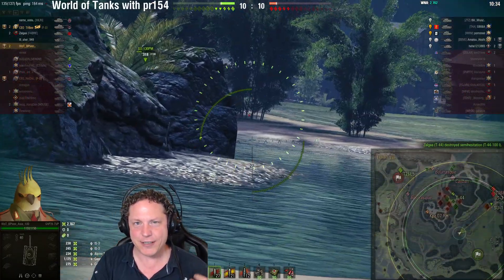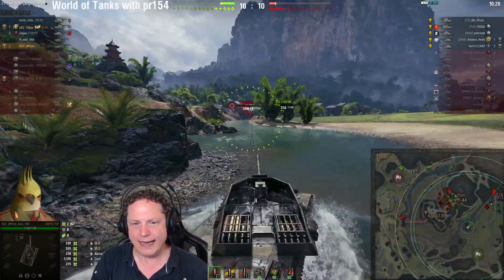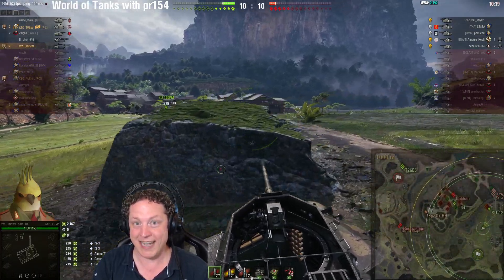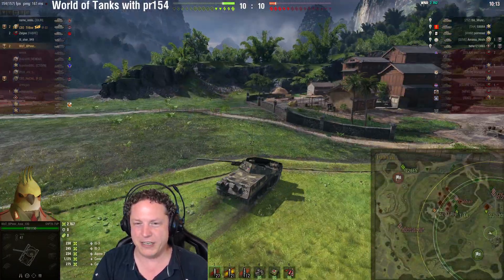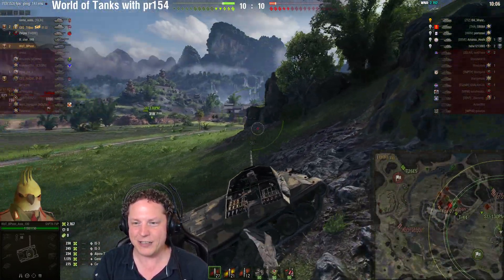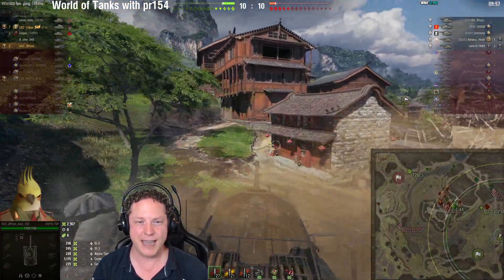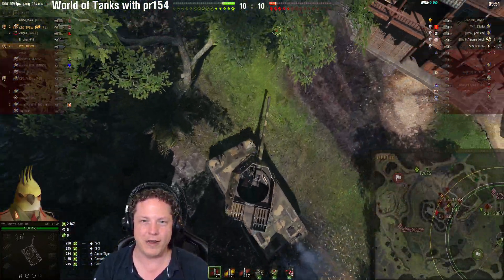The problem with getting closer is that your concealment values and view range values are actually pretty average. In fact most medium tanks and light tanks at tier are going to outspot you, and you really don't have the armor to withstand the abuse that's going to come back in your direction. Granted the frontal armor is a bit better than the likes of the Scorpion G, so you don't need to worry about being shredded by HE shells, but certainly against shells designed to penetrate you don't stand much of a chance. Managing crew skills and equipment against how close you want to be to the enemy is a real matter of finding your comfort zone.